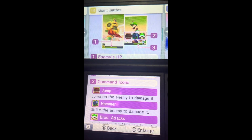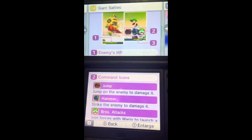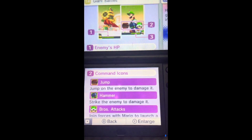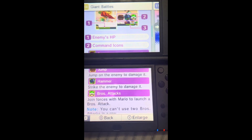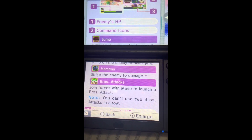The three command icons are jump, hammer, and blow stack. One: jump on the enemy to demonstrate. Two: strike at the enemy with the hammer to demonstrate. Three: join for Mario to launch your blow stack. Note: you can't use two blow stacks in a row.